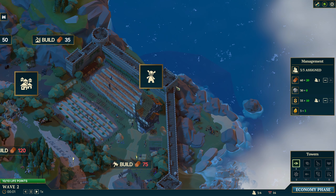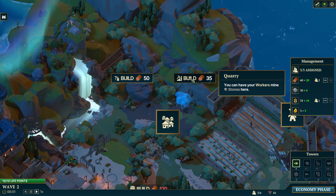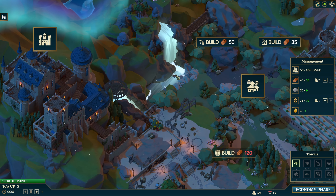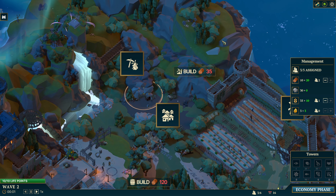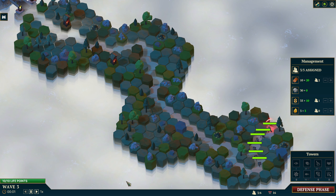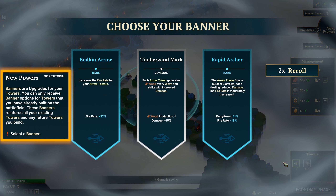Now we're back. So we got 35. We can't hire anybody right now, that's fine. We could do the quarry - this might be good to get the gold, because gold would really help speed up upgrades. We can build it, I just don't have anyone to work it. So let's go ahead to the next one. Let's speed up. Hopefully this will be okay. Though I might need another tower at this point.